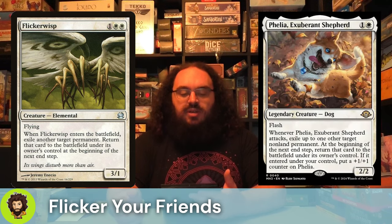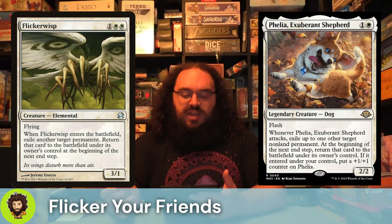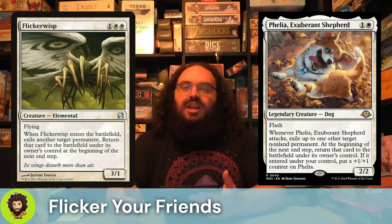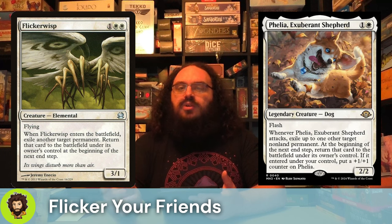Phylia Exuberant Shepard is actually an interesting case. They feel like one of the few creatures in our deck that are kind of both offensive and defensive in terms of how their flicker is applied. They're a 2/2 that we can flash in for 2 mana. Whenever they attack, we get to exile a non-land permanent. At the beginning of the next end-step, it comes back — so it is a nice slow flicker. And if it happens to come back under our control, they're gonna get a little bigger — a plus-one, plus-one counter.